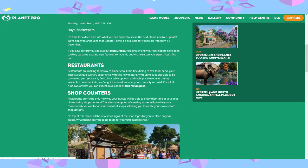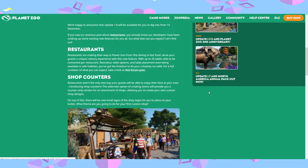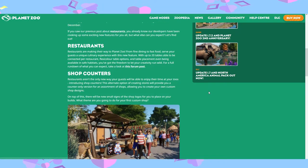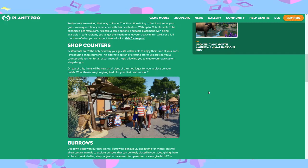My favourite part of the update is the burrows. You can dig down deep into the new animal burrowing behaviour — animals will be able to go in there to seek shelter, sleep, regulate temperature, or even give birth. The entrance to the burrow will always align with the terrain, leading to an underground chamber positioned below the entrance. The burrows also come with internal habitat cameras accessible through the burrow info panels so you can see exactly what's happening underground. Plus, you can link them to billboard screens so your guests won't miss out either.